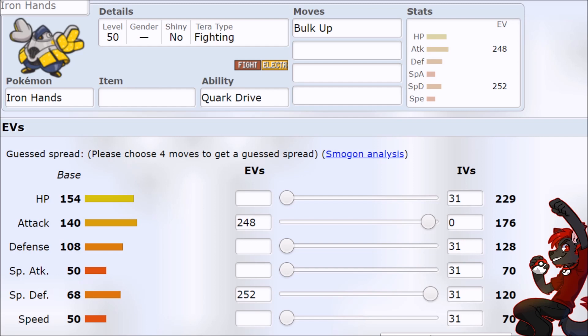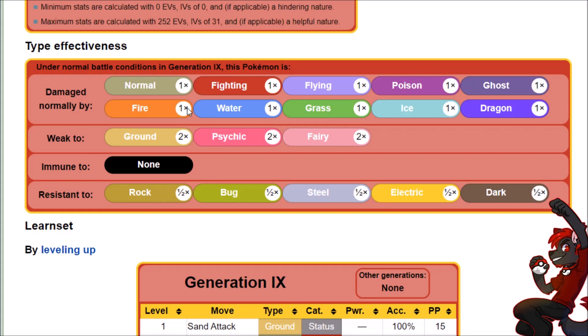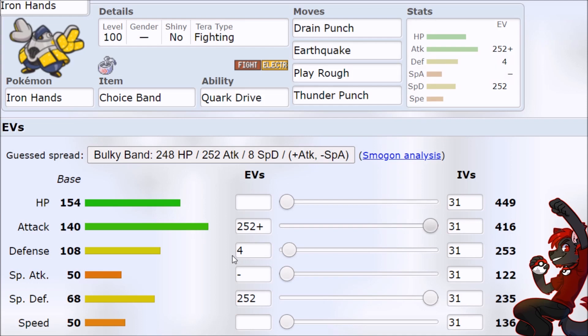At the end of the day, we still have turbo broken stats and the Fighting/Electric typing. Weak to Ground — we know that because of Electric. Psychic is not a problem. Fairy can be a problem. Good amount of resistances though, and offensive Electric coverage is also really good. So the typing kind of comes together for Iron Hands, and with those stats, I'm thinking we just run it like a bulkier Glamoura.